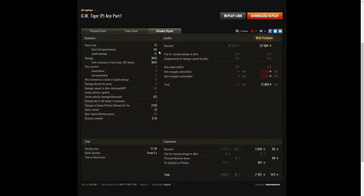He fired 12 rounds, got 5 direct hits, 5 penetrations, and 11 splash damage. He did 3,042 hit points of damage, all at more than 300 meters. He hit 8 of the enemy and killed 3 of them. He also did 2,256 hit points of stun assistance and got 13 stuns. He earned 57,564 credits, but after ammunition resupply and consumables, he takes away only 12,604 credits. He earned 1,910 XP, plus 191 for playing in a platoon, so he took away 2,101 experience points in total.